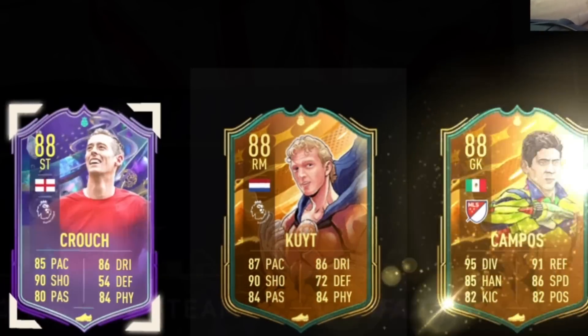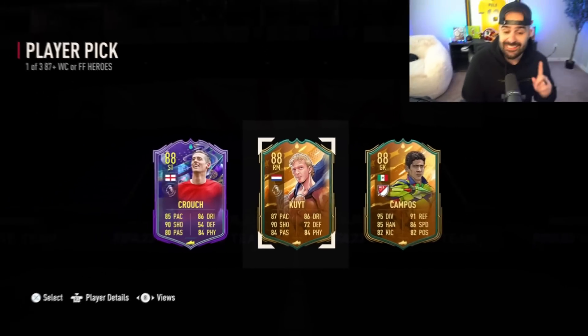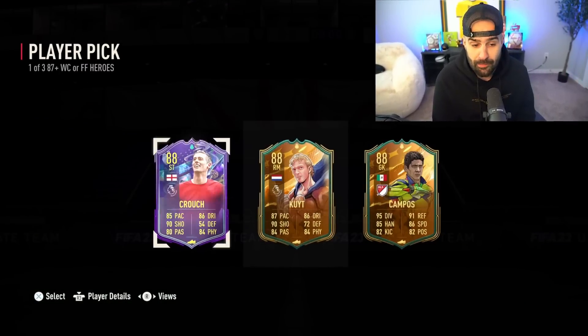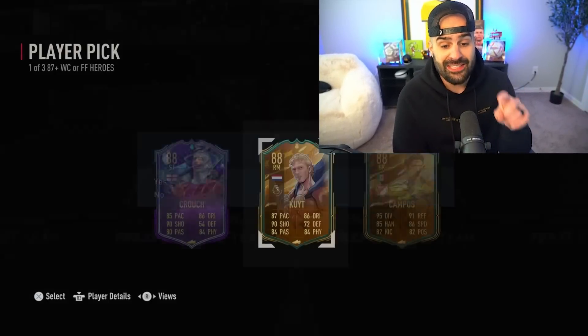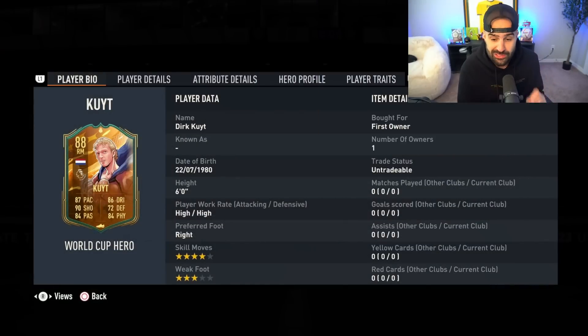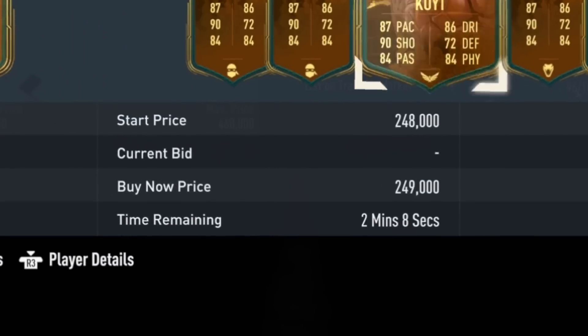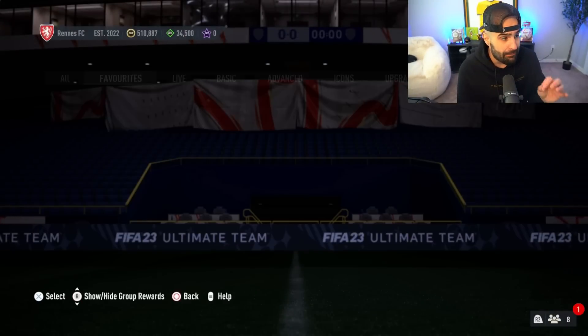It's an 87 World Cup player pick — no Ginola, but let's talk about it. This is a fantastic midfield card. A lot of people run this guy as a center mid; he is an incredible hero. We got Crouch which would be fun, and Ocampos who is terrible. But this is a great pickup — many people use this guy as a box-to-box. His price is still almost 300,000 coins because so many people use him.